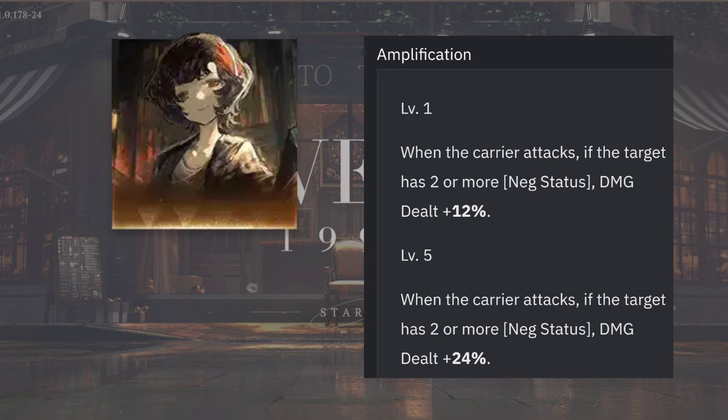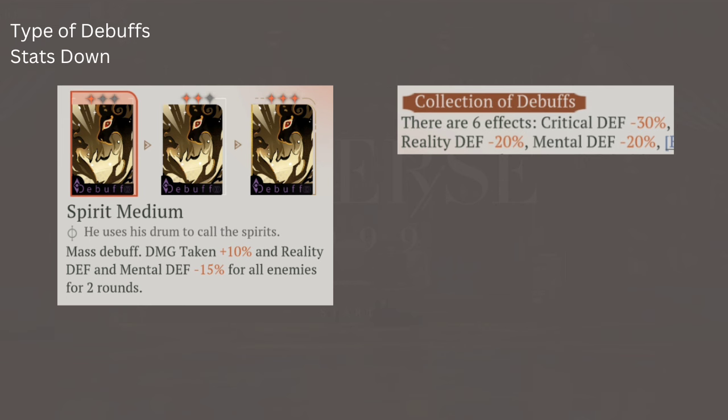I would like to share that in this video and correct some of the misinformation I provided. First, Blasphemer of Night: when the carrier attacks, if the target has two or more negative statuses, damage dealt is plus 12%, and at amplification level 5 it is 24%. The problem is that not all debuffs are considered negative status — there are three types.